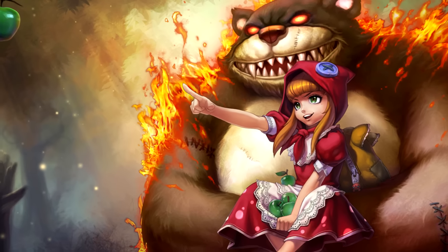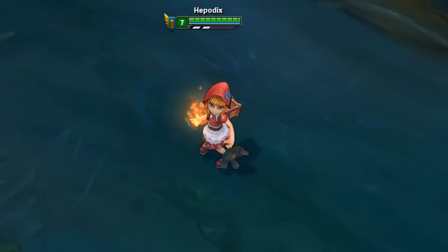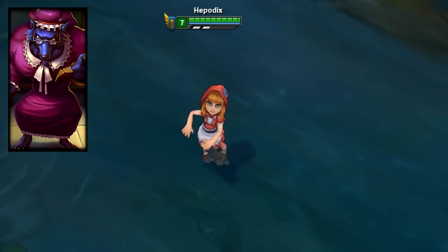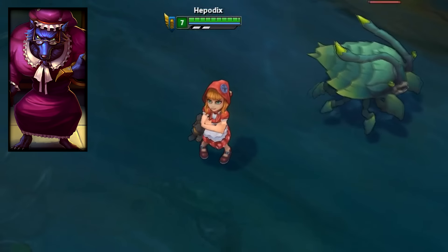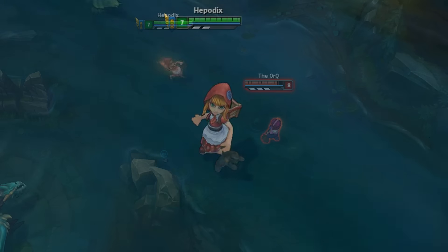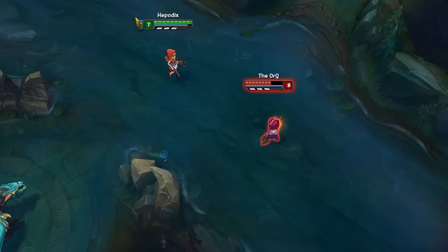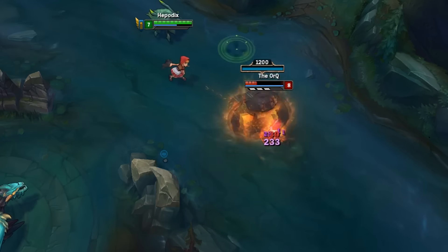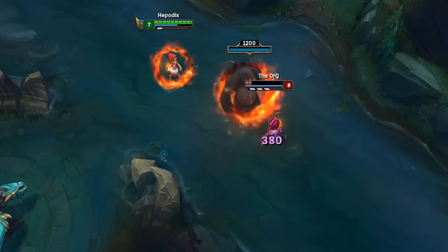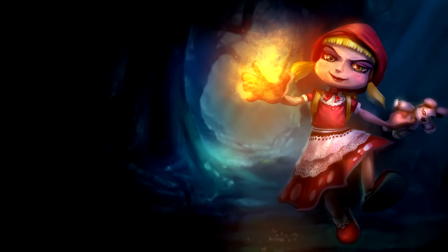Red Riding Annie is another legacy skin in this list, as it's a direct reference to the famous fairy tale Little Red Riding Hood. She shares the skin theme with Big Bad Warwick, who is supposed to be the Big Bad Wolf who disguises himself as the girl's grandmother. The skin models on both Annie and Tibbers are quite decent, and it costed 975 RP when it was fully available in the store. One last thing — I'm glad they changed the splash art to the Chinese one, because I wasn't really a fan of the original art when the skin was released.